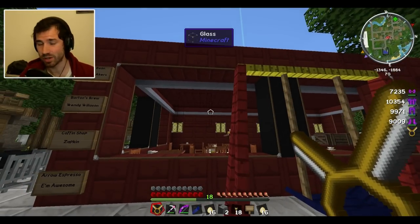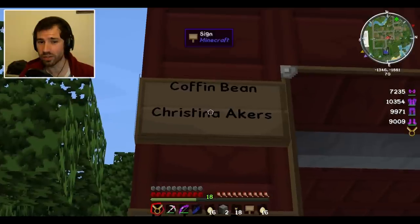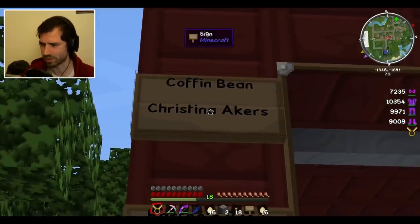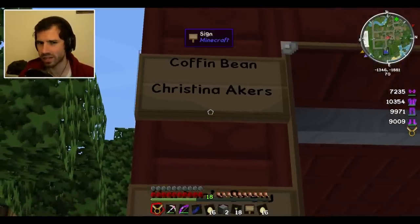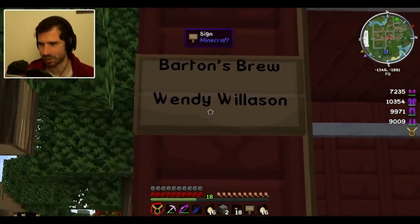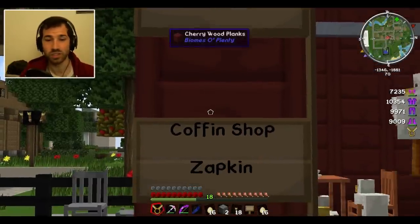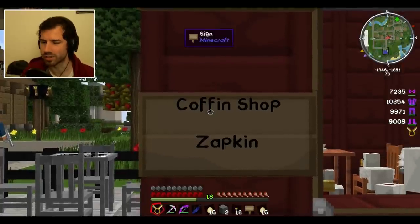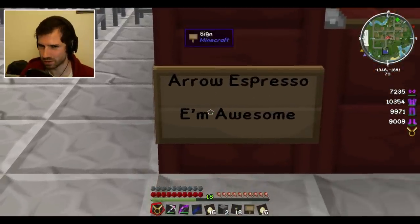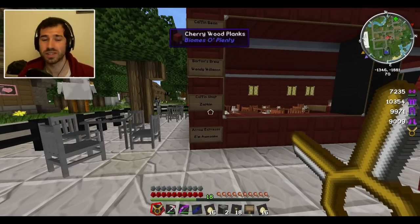We do need to go over what the name of this coffee shop is gonna be, and I have some honorable mentions I'd like to do first. So of those that had suggested names — a lot of them were really good — but these were the ones that I had latched onto. Coffin Bean was pretty good by Christina Akers. Barton's Brew from Windy Willison, which gets honorable mention for the fact that it refers to Clint Barton, the Hawkeye. Then there was Coffin Shop — anything with coffin in it was pretty damn good — by Zapkin. And another one was Aero Espresso from I Am Awesome. Those were the ones I had really noticed.